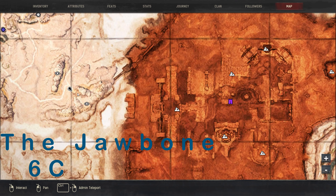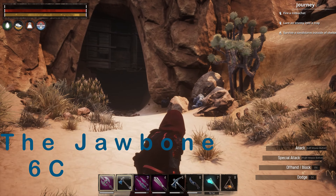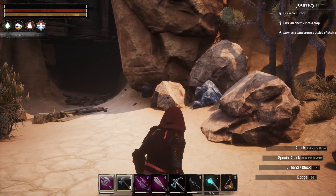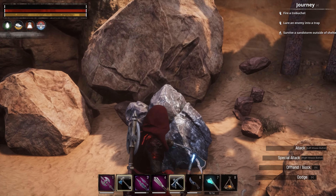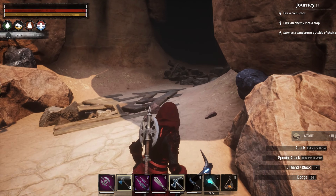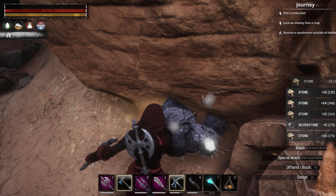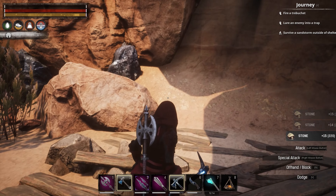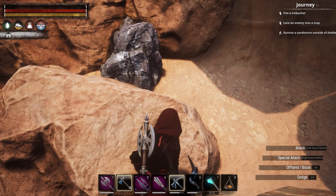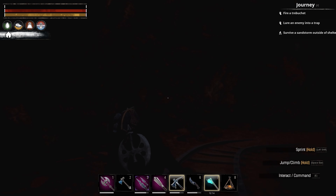The second location is at the Silver Mine which is at the Jawbone. The map coordinates are 6C, and as you can see there are several nodes here. You do have to go on the far side of the rock, away from the entrance to the silver mine, because going on the inside takes you into the silver mine itself. Go on the far side of that rock and you should be fine.